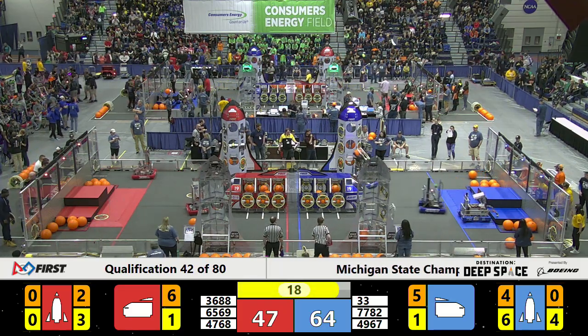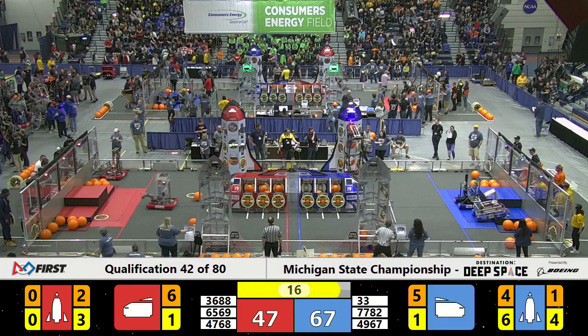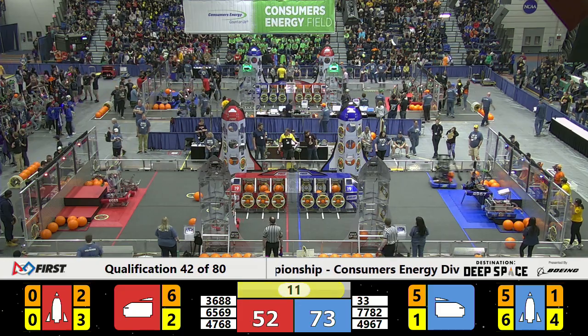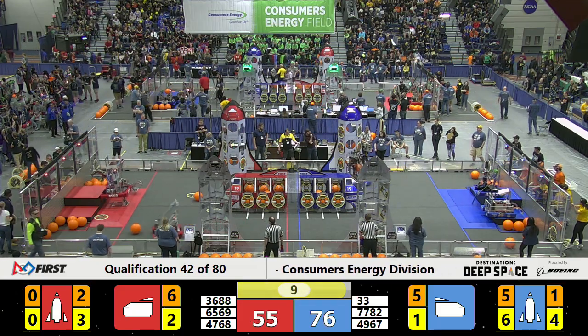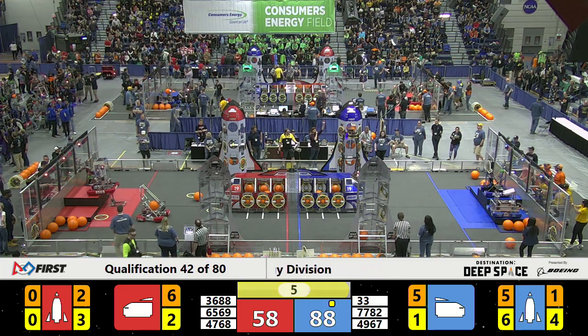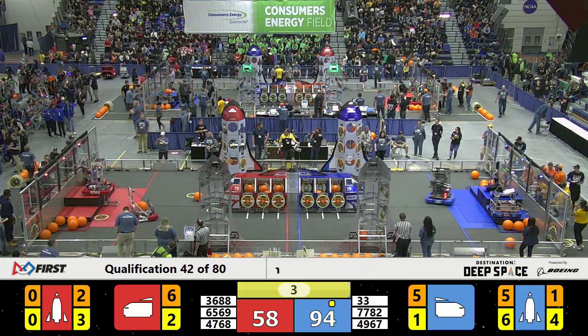77-82 trying to get to the second level. Killer Bees gets one piece of cargo — all they need is one more in the last 14 seconds to get that ranking point. That one team goes to the third level of the hab platform. Killer Bees goes up and gets that ranking point for the Blue Alliance in the last three seconds.